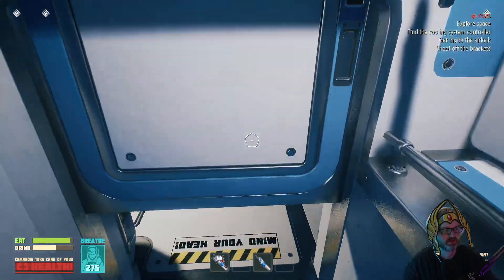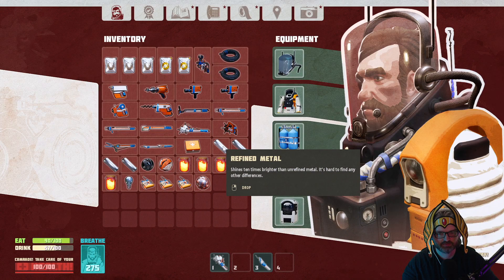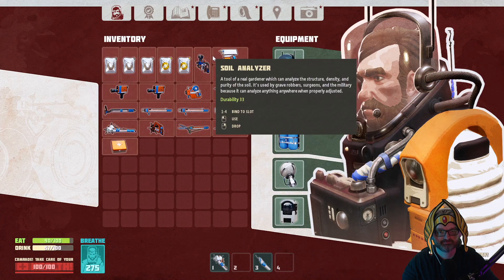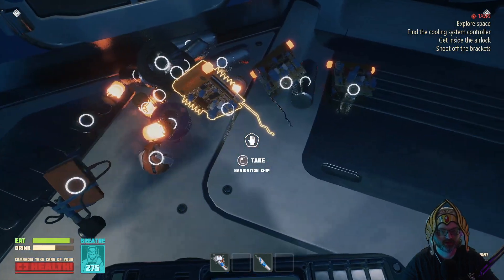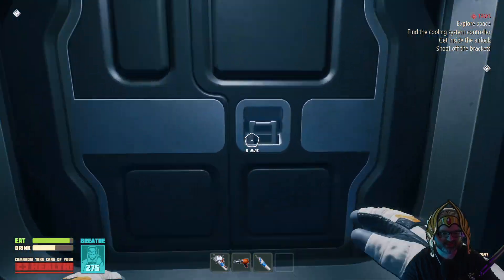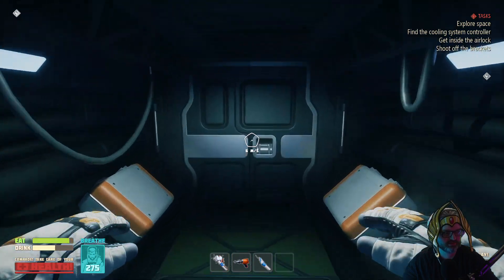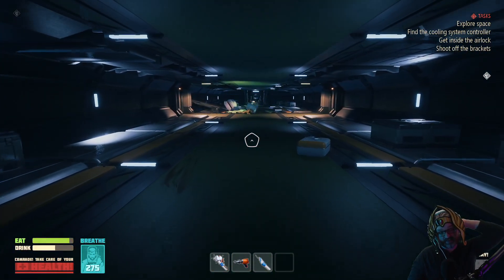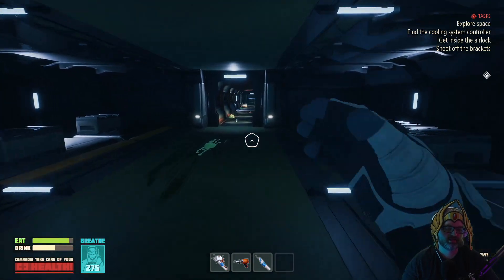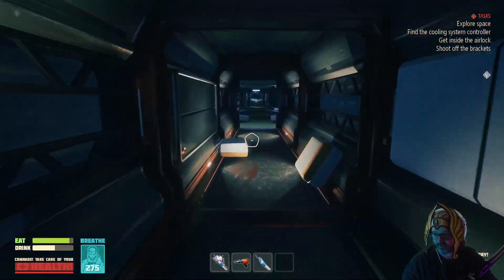Shoot out the brackets, get inside the airlock, find the cooling system controller, explosive ice. Put all this away for right now. I think we're fine with everything else - just run back buddy, grab some water. So we have the tool to get inside the airlock. The ship's also ready, by the way - so that's also good. Just got to get everything else.